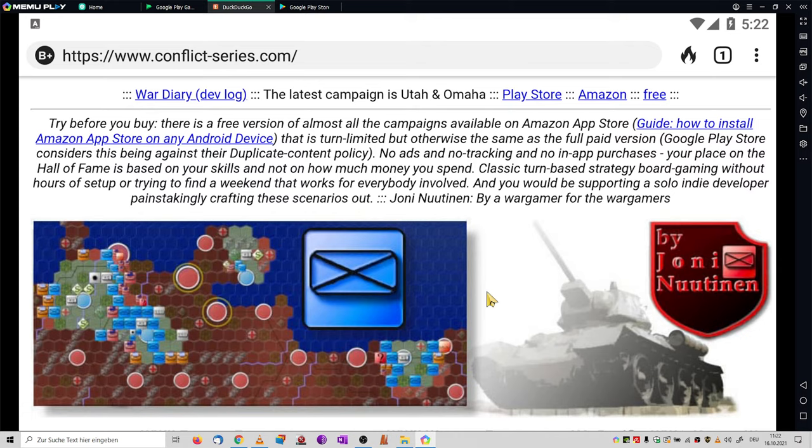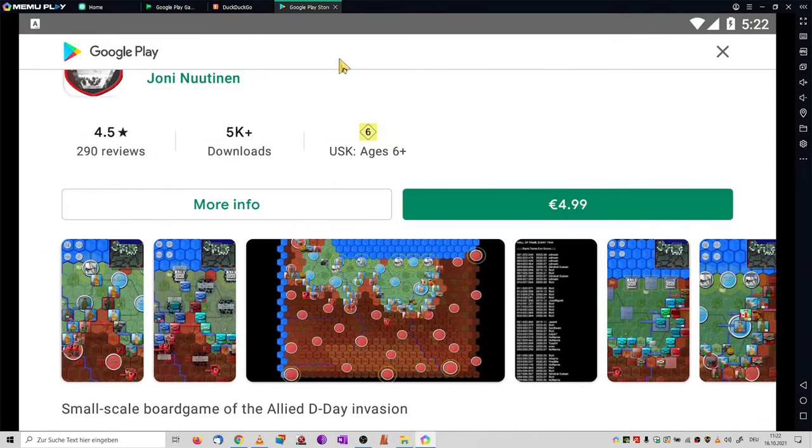While looking for a specific mobile game, I stumbled on a wargaming series called Conflict Series, depicting operational warfare in World War I, World War II, and Civil War as well, among perhaps other conflicts. You can check it out on the Google Play Store — it is for mobiles.